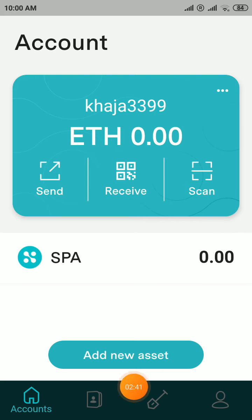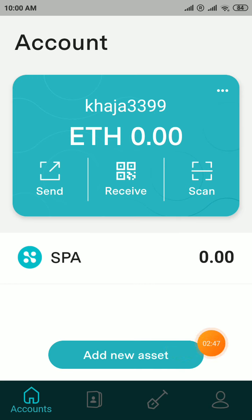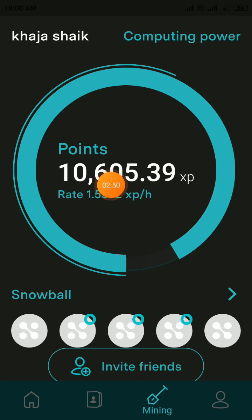The second step is to click on the Mining option — you can see the mining option here. Click on it and you will see the Activate button option. Click on the Activate button.